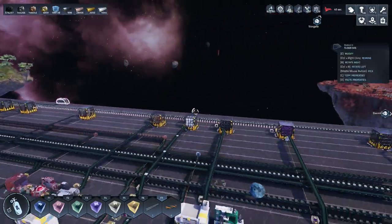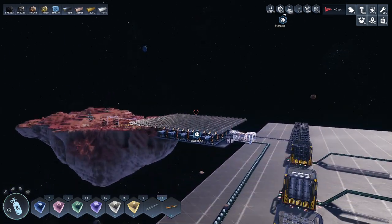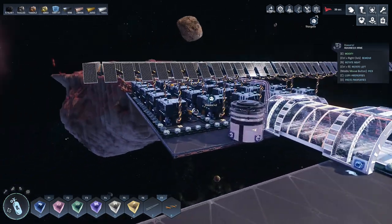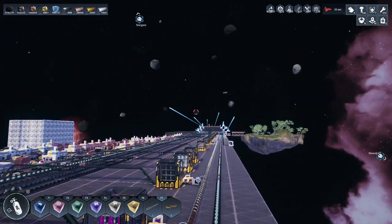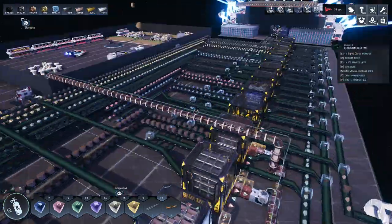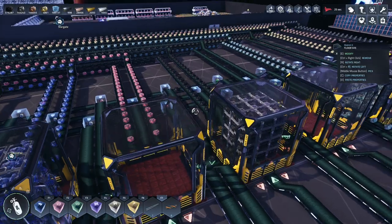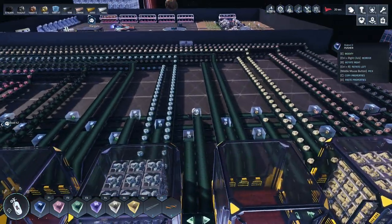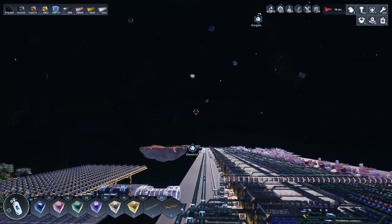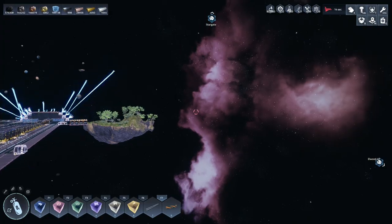We need to find some cobalt... not cobalt. What was the other one? Amethyst - we haven't found that. We also need to find some aluminium because we are out of aluminium. Is that this one? No, that's amethyst. That's uranium. We're out of uranium, we're out of aluminium. So we need to find some of those - uranium and aluminium as well. We'll cancel this because we want to get this cleared as soon as possible.